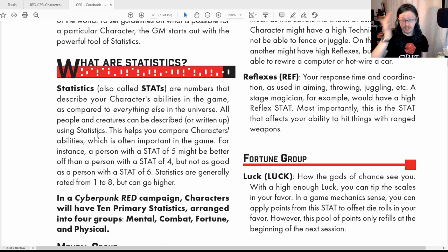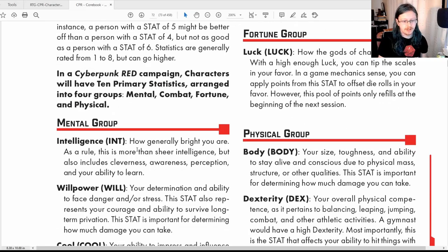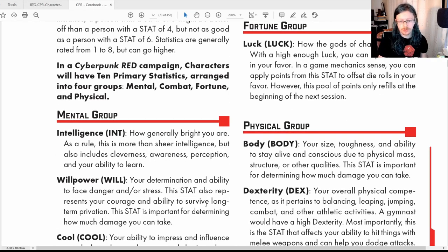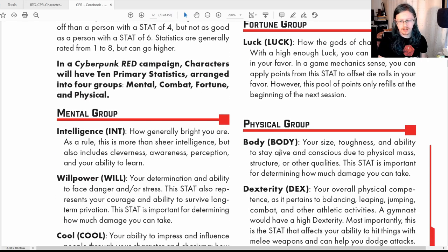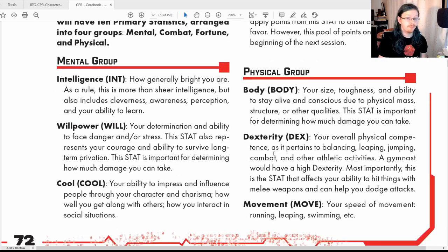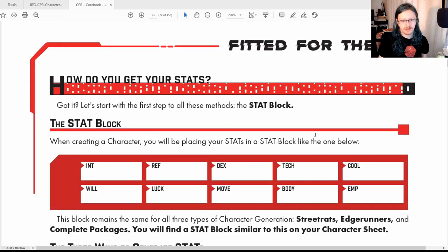I'm not going to cover the stats too much because I covered them in the last video where I went through the character sheet. But very quickly, you've got Intelligence, Willpower, Cool, Empathy, Technique, Reflexes, Luck, Body, Dexterity, and Movement. They're mostly self-explanatory, but if you want additional information, check out the character sheet video where I go through what they do.